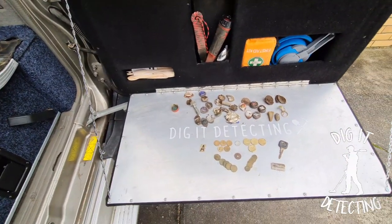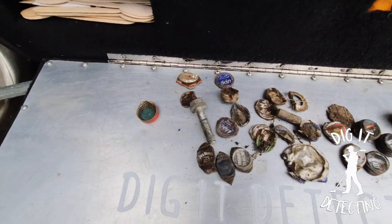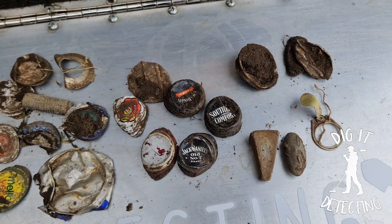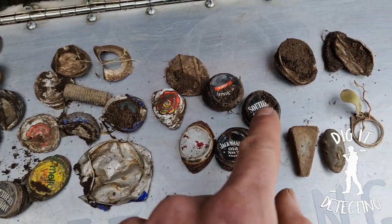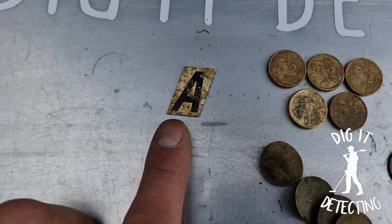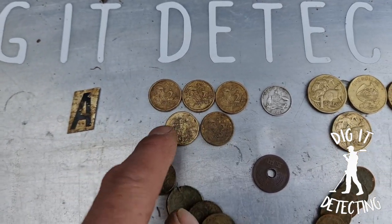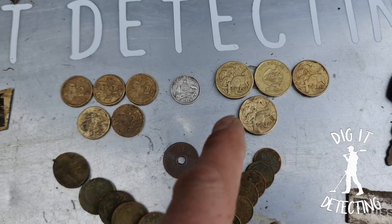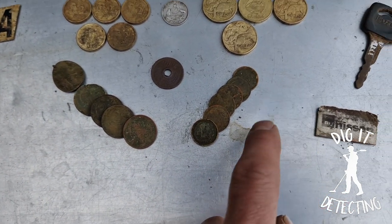Okay, we've got you at home now and we've quickly laid all our finds out - what we got in the last two hours. Starting with the rubbish at the top - just a lot of those bottle top lids, a few pull tabs, a couple of lead sinkers, all within that sort of 18 to 40 target ID range. The Southern Comfort and the Jack Daniels lids are such a pain - they always ring in so nice and you always think it's got to be a coin, and it turns out to be a lid. We've got the letter A - not too sure what that is off.